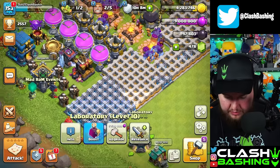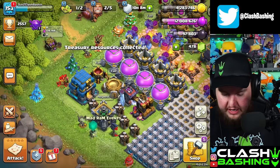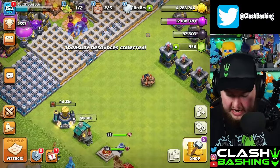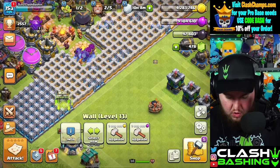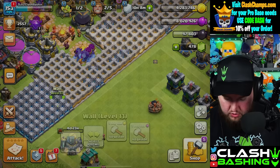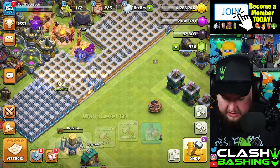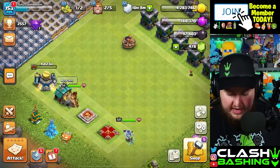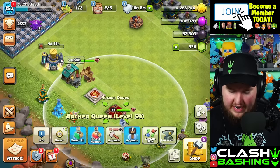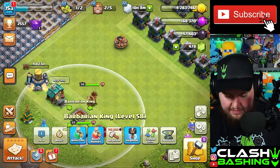We can actually use some of our elixir, because nothing's really urgent in the laboratory. A wall wrecker upgrade is nice to have, and all the rest of our elixir can literally just go into walls. We're gonna try to get enough to get our other two builders going here today — that's our whole goal. We're definitely not gonna have enough to get the king or queen up today though.